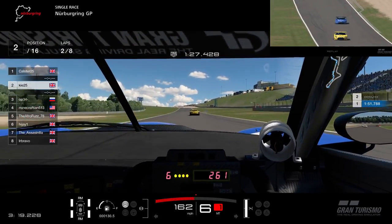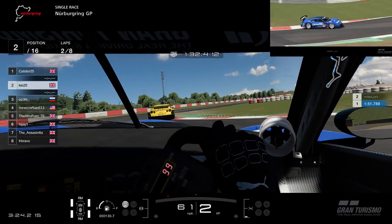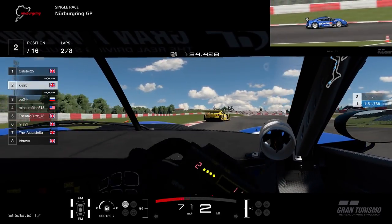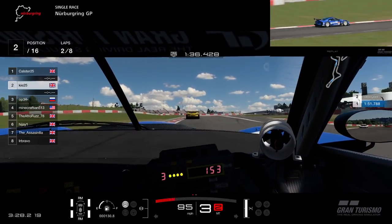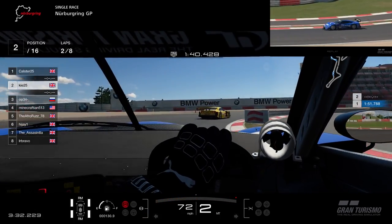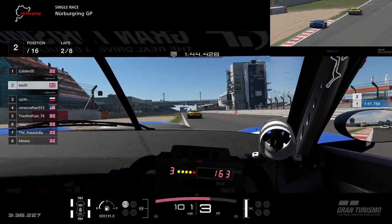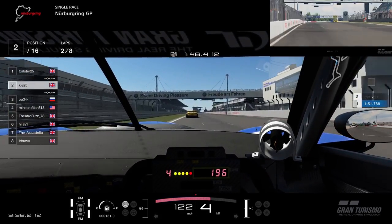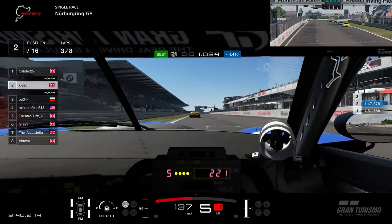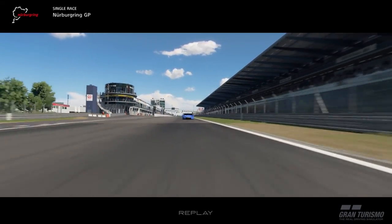Dropping back to very close to losing the slipstream at this point — you can see a bit of a gap developing in the top right corner. Trying to drive fairly aggressively through the chicane to try and pick that slipstream back up. Getting very close to the kerb. Calster nearly losing control of his car there — looking very wild on the rear of that yellow Nissan GTR Group 2 car. It looked like he was going to lose it but managed to hold on.